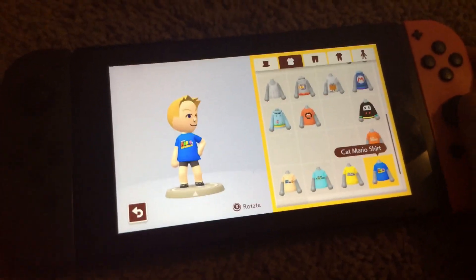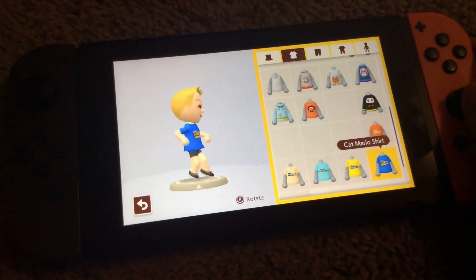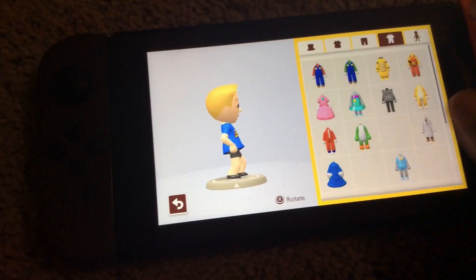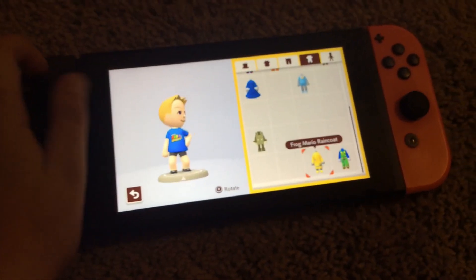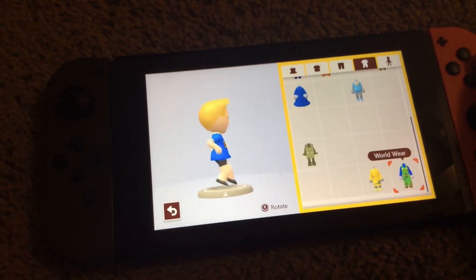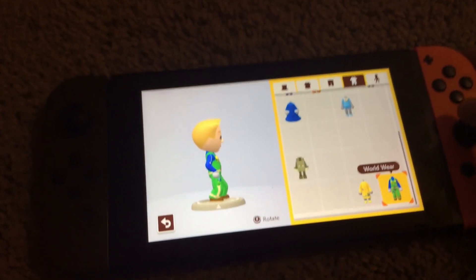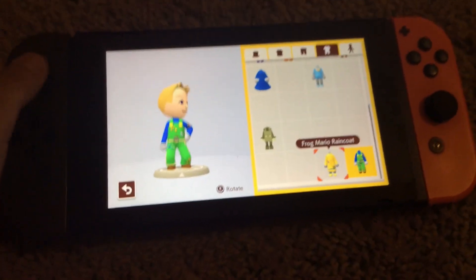Lastly, clear five worlds in Course World and it will unlock the Cat Mario shirt. Also, when you upload your first world, it will unlock the world wear outfit — just like a legit outfit.